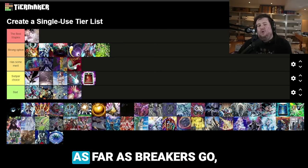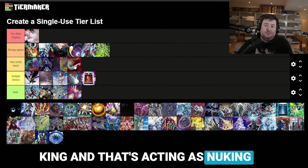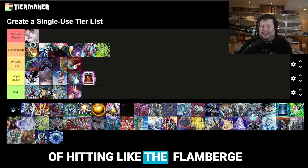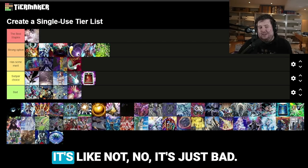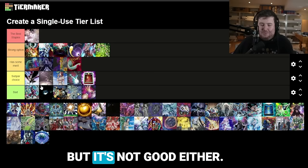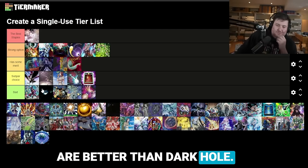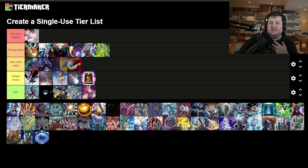Next up is Dark Hole. If you Cosmic and Fire King Island that acts as nuking their field, Dark Hole just seems worse because it's the same thing without the utility of hitting Flamebird's back row or Anti-Spell. This card just isn't great — it's pretty bad. I'd say all five of these other breakers are better than Dark Hole.